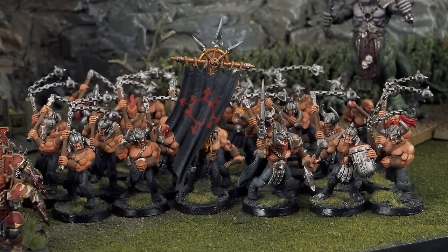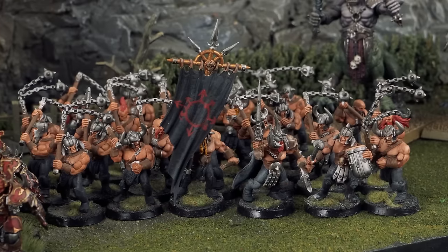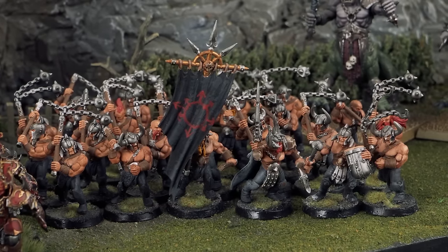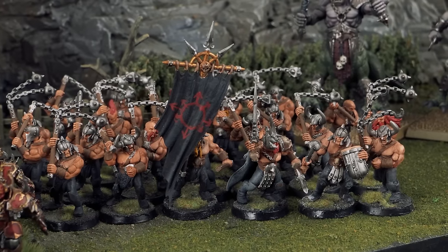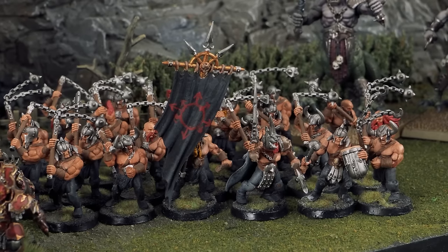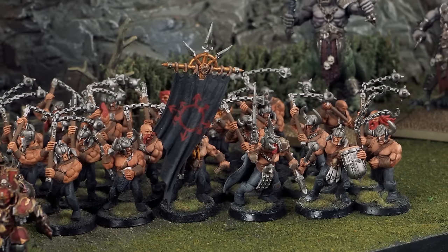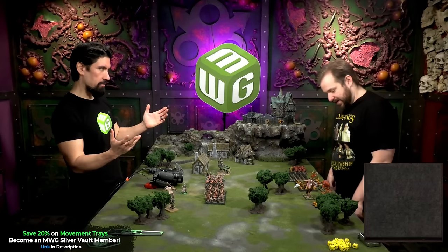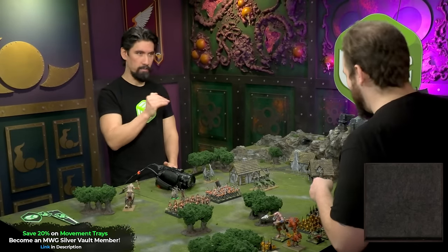Next are the Marauders — going through the reverse evolution: Demon Prince, Exalted Hero, Warrior of Chaos, then Marauder. These are one of the first steps down the Path of Glory, equipped with flails and no armor because they do 500 push-ups a day — that's their armor. There are 24 of them with full command. Marked by Khorne, so they're frenzied. The Warriors of Khorne have a Banner of Endless Rage, meaning they can never lose their frenzy — always frenzied, even after losing combat.